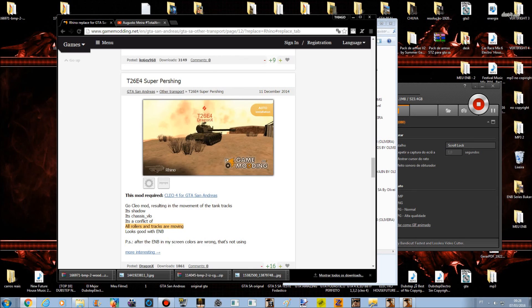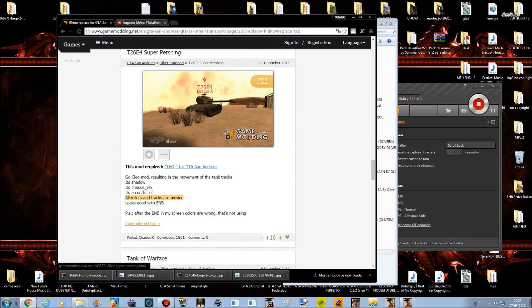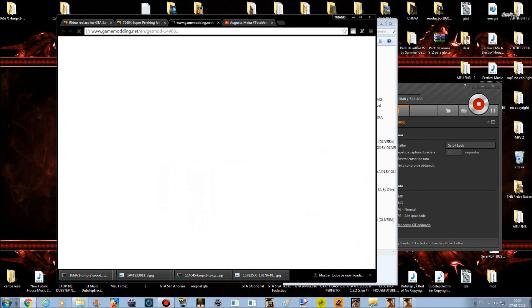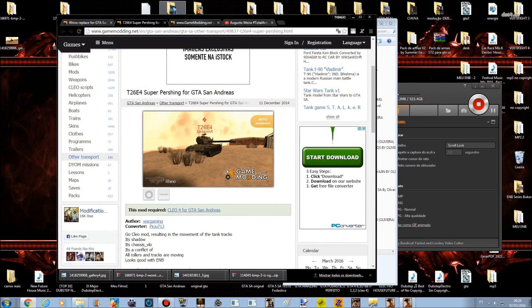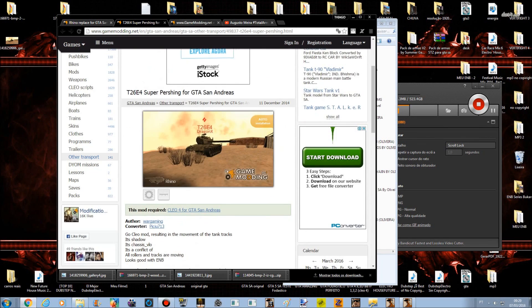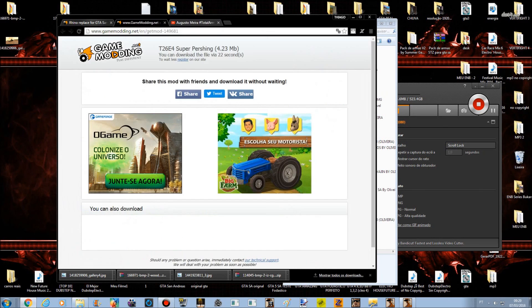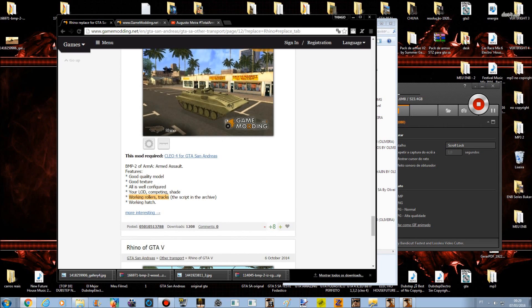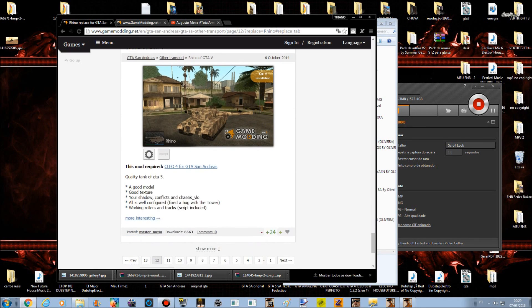Todos os rolê em movimento — será que é funcional? Vamos testar também junto com vocês. Enquanto isso que ele vai carregando, os 30 segundos. Eu vou dando uma olhada no que tem mais. Eu acho que é esse negócio mesmo — Work Rollers, Tracks. Quando informa esses negócios de Rollers, deve ser as esteiras. Work Rollers, Tracks também — Script incluído, que é o Cleo 4. Deve ser as esteiras mesmo. Eu acho que é por aqui que a gente identifica.